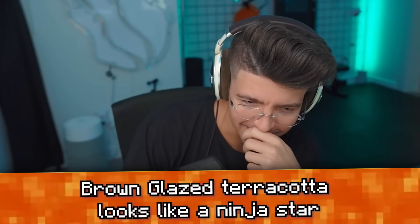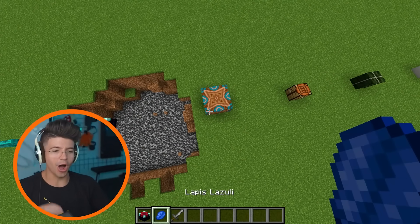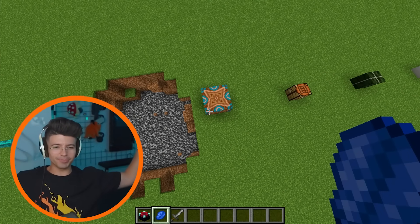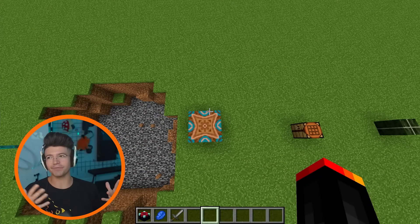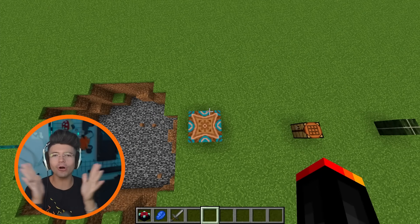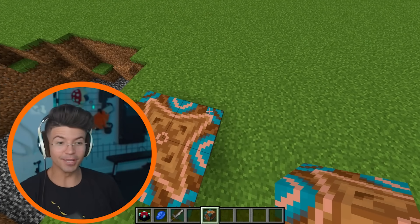Brown glazed terracotta looks like a ninja star. When you're up, that looks like a straight-up shuriken from Naruto. I totally see it. Why do we have throwable things in Minecraft like eggs and snowballs? Where are the shurikens? Finally, there's a use for brown glazed terracotta — to build a dojo.